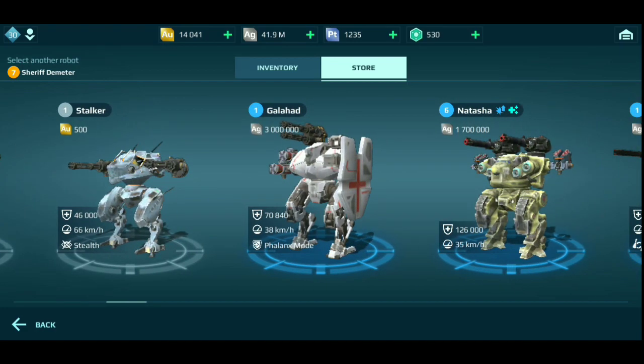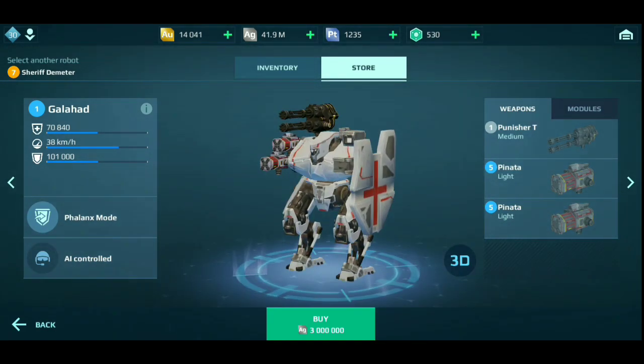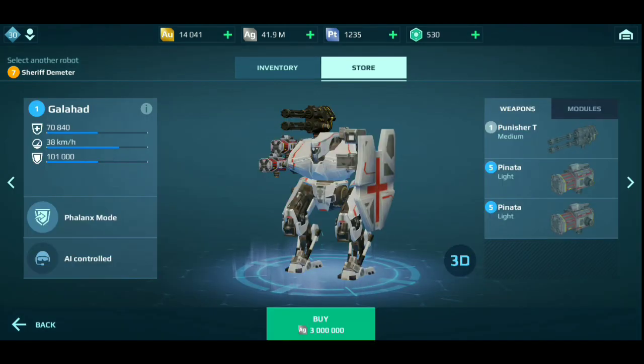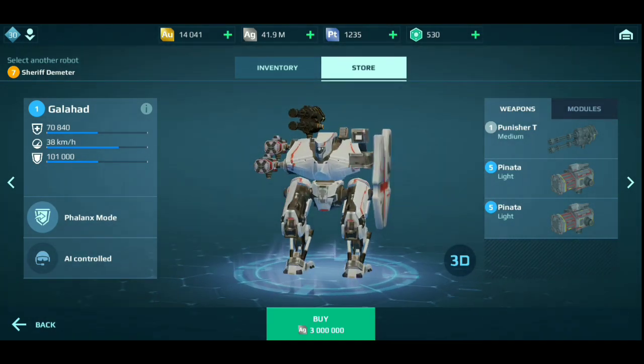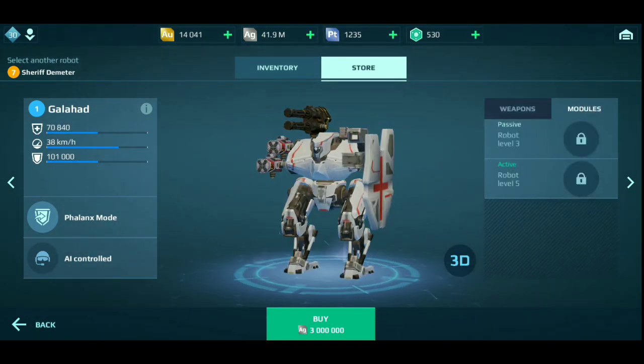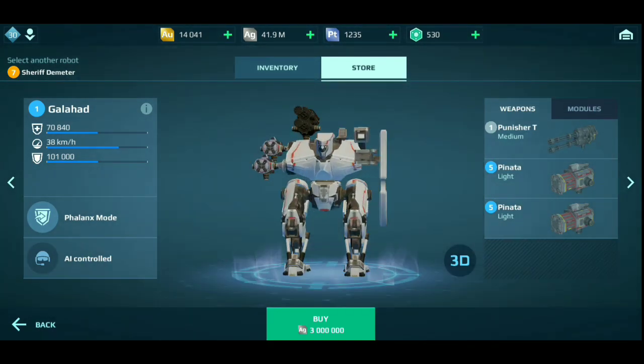Let me show you more. You guys see this? The Galahad costs silver now. Ladies and gentlemen, this is one of the most amazing things Pixonic has done. This thing costs 3 million silver. Remember the Fusion costs 5 million? This thing can do even better than that. Look at this — the Natasha and the Galahad. Usually you see the Galahad with 2,500 gold. Not anymore. Now any new player can buy the Galahad. It used to cost gold, now it's silver. For a robot this good, it's silver. I'm speechless. The game is getting more beginner-friendly now.